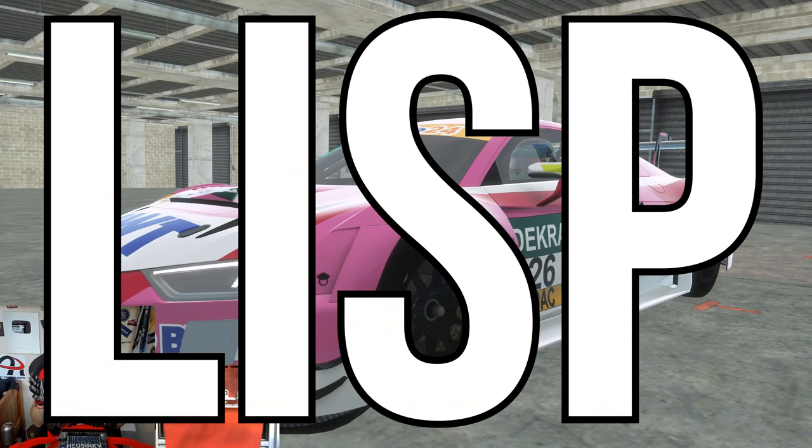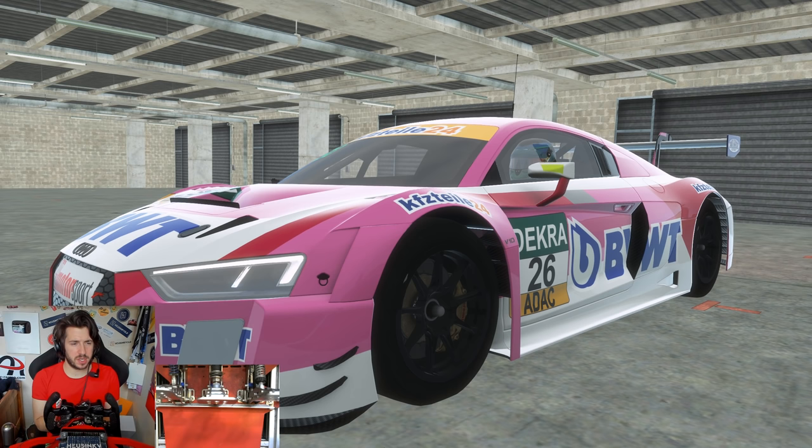Coming up this weekend is the ever popular and world famous Bathurst 12 Hours. I've actually never taken part in a Bathurst 12 Hour event in sim racing — I've done the 1000, which is in a V8 Supercar, but the Bathurst 12 Hours is run primarily in GT3 and GT4 cars. Today I'm going to be taking advantage of the recently released GT3 Challenges Pack from rFactor 2 and run a five-lap race around the awesome Mount Panorama circuit. My liveried death machine for this video is the Audi R8 GT3 — I've driven this car quite a bit in iRacing, so I thought it'd be nice to make some comparisons with the RF2 version.